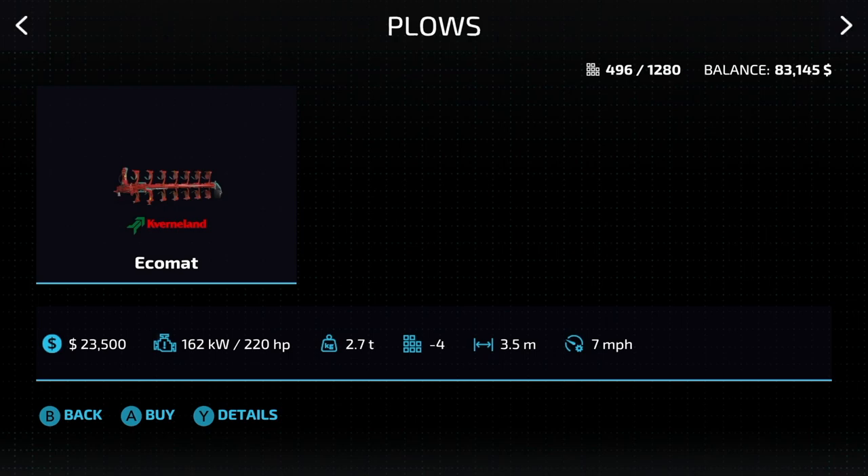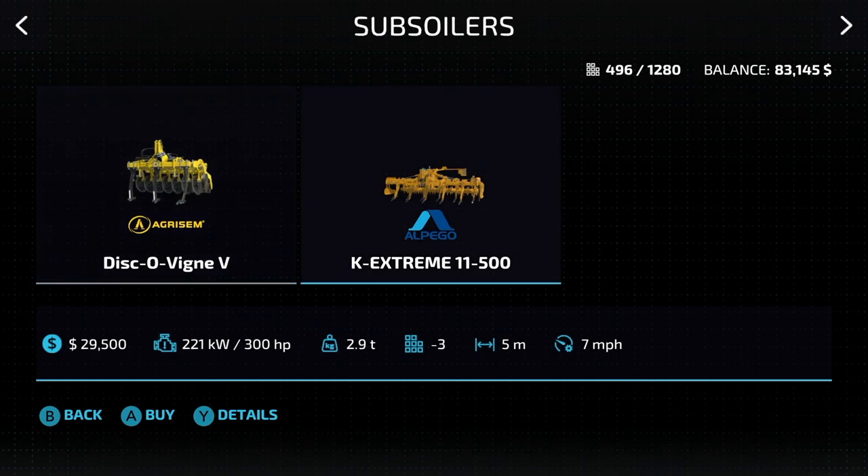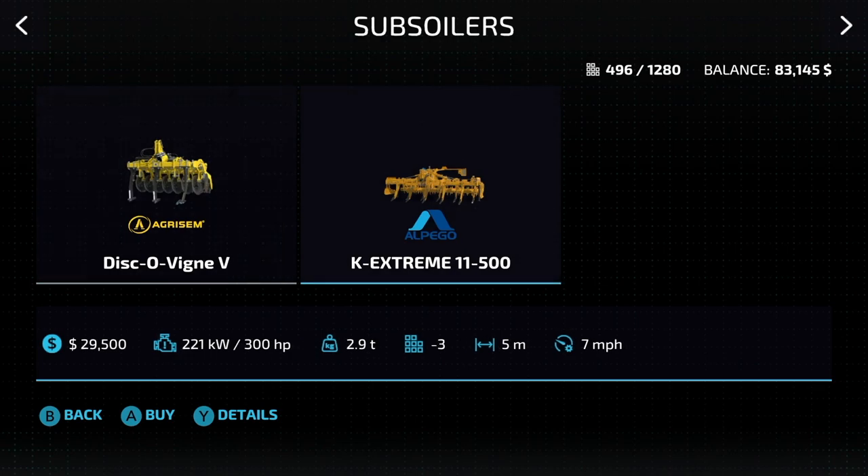We only have one plow in the game — hopefully we get more, but this is it for now. We have the Cavernalyn Acomat, 220 horsepower, 3.5 meters, 7 miles an hour. Basically we've got two of them: the Discovine V, which is more for vineyard work, and the K-Extreme 11 500, which is more for field work. We've got 1.5 meters at 7 miles an hour and then 5 meters at 7 miles an hour. It does require 300 horsepower, so make sure you get a good tractor.